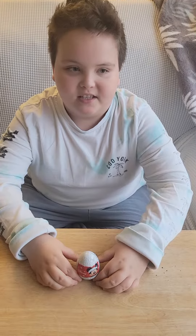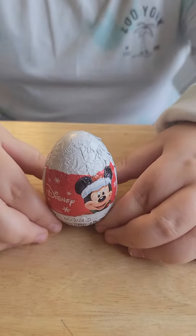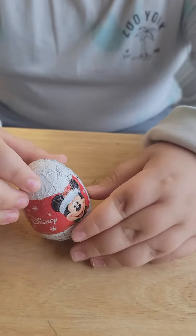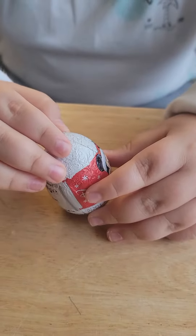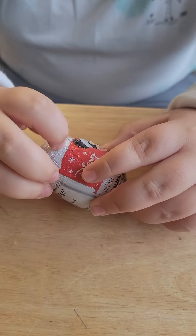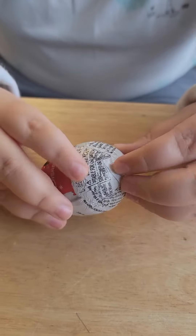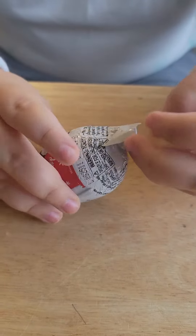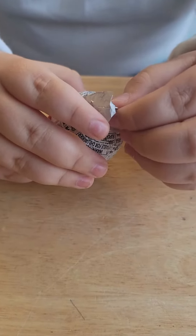Today we're actually going to be opening a Disney Christmas chocolate egg. You can see that there's Mickey Mouse on the front. So let's see if we can open this. I really don't want to hurt the wrapper — I really like keeping unboxed stuff.